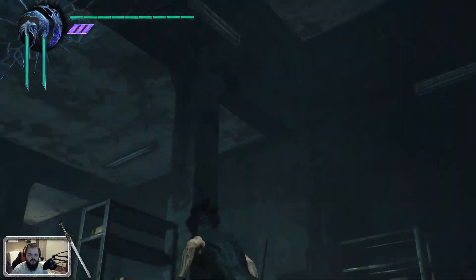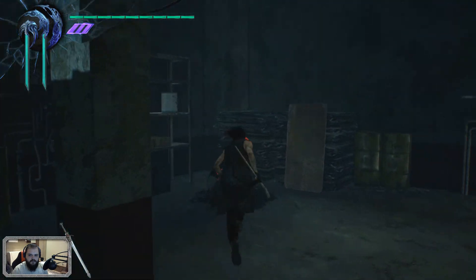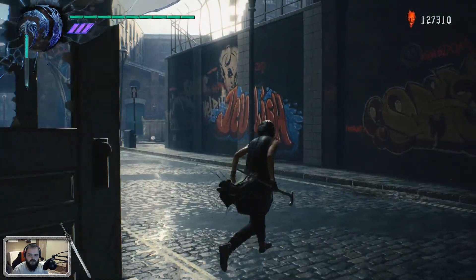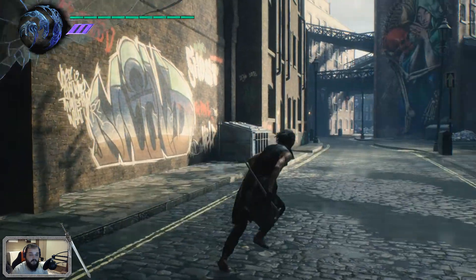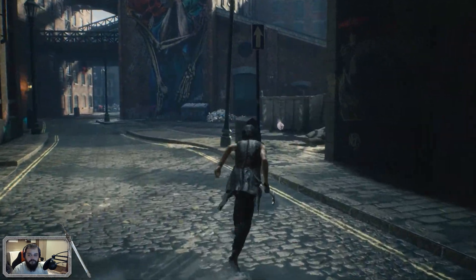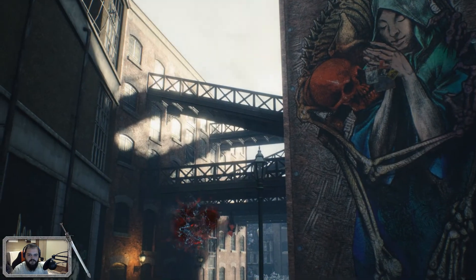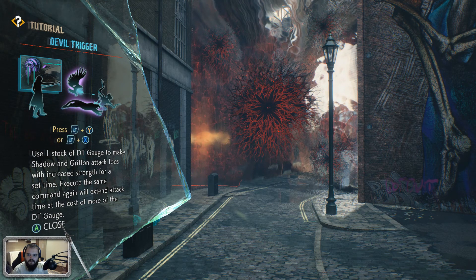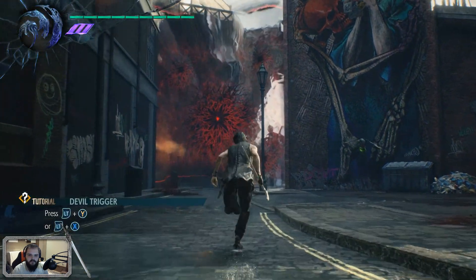Let's drop down — nothing else around here. Let's check to the right, just wall. I think we'll call the big guy this time. LT plus Y or LT plus X: use one stock of Devil Trigger gauge to make Shadow and Griffin attack foes with increased strength for a set time. Execute the same command again to extend the attack time at a cost to the DT gauge. Okay, but I want the big guy.